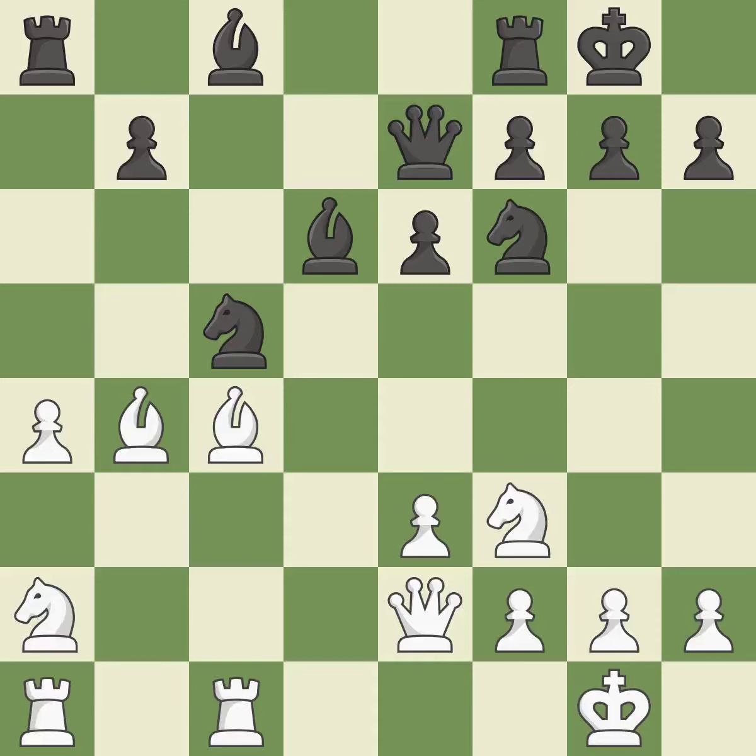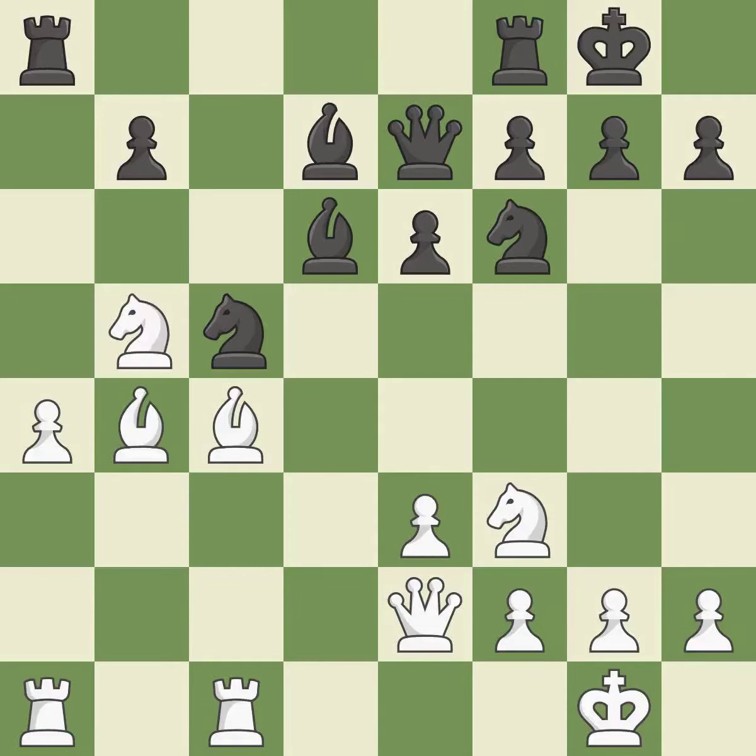This stops the opponent from being able to win a pawn — it is good. This defends the attacked pawn. This threatens to take an outpost with a knight — it is best. The rooks can see each other now, allowing them to provide mutual defense. This threatens to reveal an attack on a bishop — it is excellent. This takes an outpost, an active square where the knight cannot be kicked out by a pawn. This threatens to win a pawn — it is excellent. This is an equal trade — it is best.